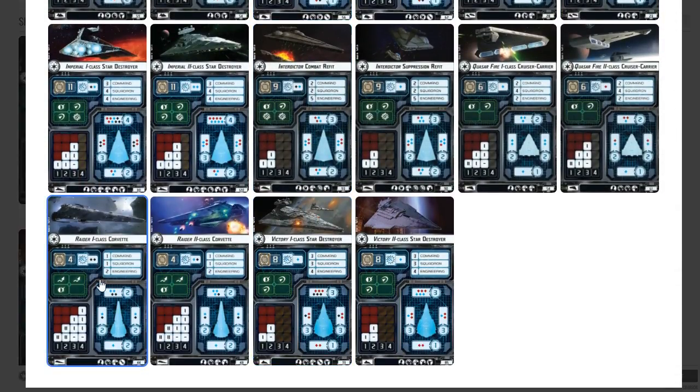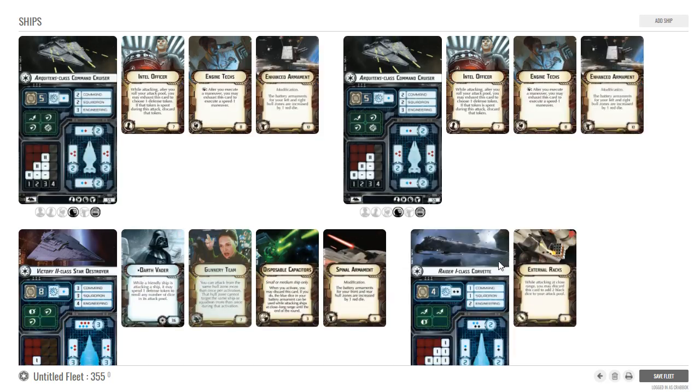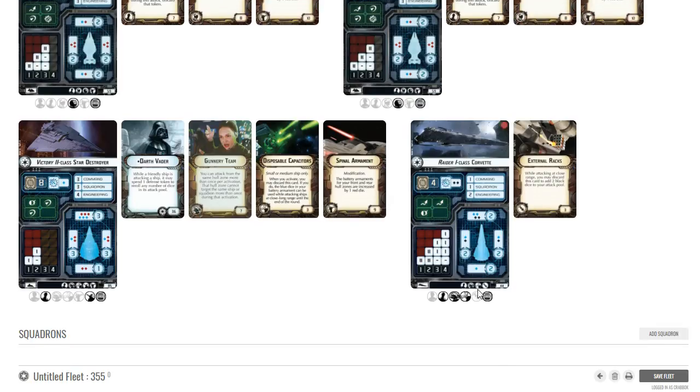I'm going to add a Raider. Not putting a whole lot on it, but I'll give it external racks. Since I've got Vader, if I get up close in black range I really don't need evades, and I don't need to add re-roll upgrades to any of my ships because Vader takes care of all of that. The Arquitens don't really have built-in re-rolls, but the Raider and the Victory can — I could do leading shots or ordnance experts — but I don't need to because I've got Vader.